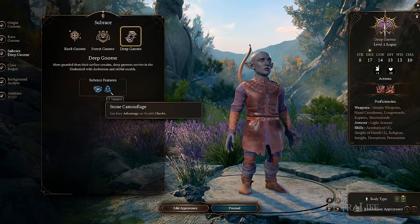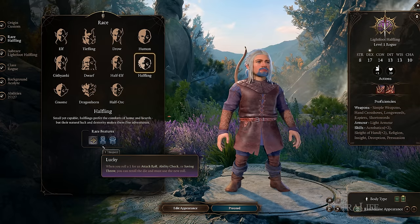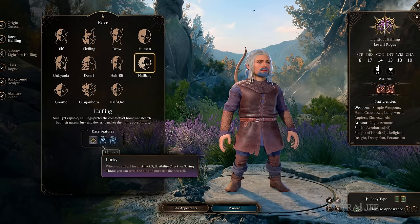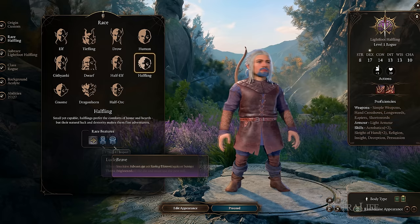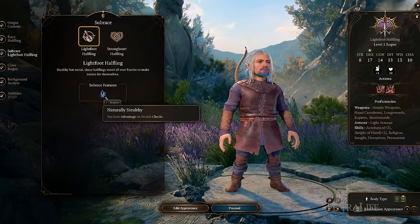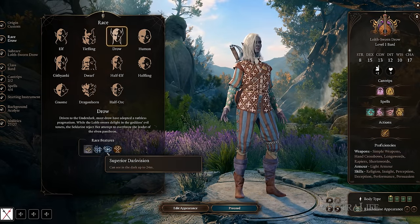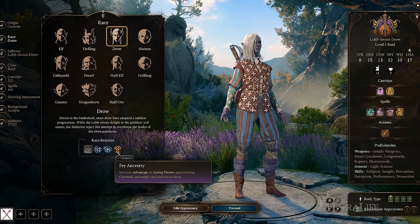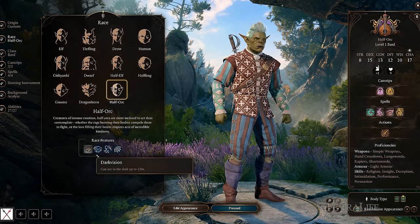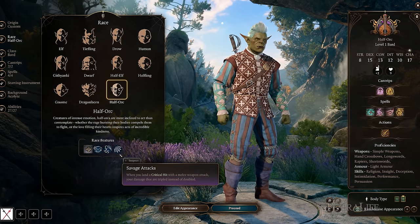Lightfoot Halflings are another solid choice because they re-roll if they roll a 1 on any attack roll, ability check, or saving throw, all but preventing critical misses. They also cannot be frightened easily, and have advantage on Stealth checks, which is great for a Gloomstalker. Drow have Superior Dark Vision, Fae Ancestry, and Perception proficiency — all decent pickups. Half-Orcs are also a good choice, especially for melee-focused Rangers, since they have Dark Vision, Relentless Endurance, and Savage Attacks.